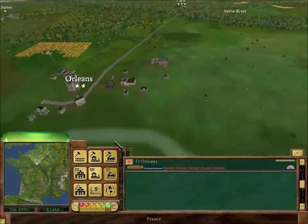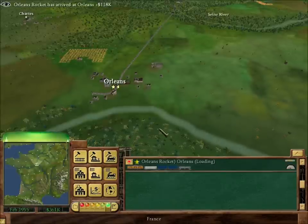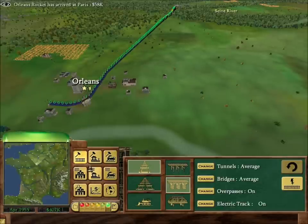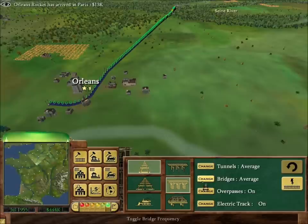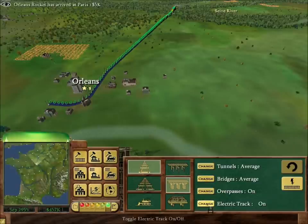I'll show you what happens at first and then that'll be it for part one. Let's take you through the track-building tools. Tunnels: you can set them to never, a lot, medium, or few — we'll do average. Bridges work on the same basis: never — which is just stupid because you've got to have bridges — a lot, average, or very little. Overpass is the same, on or off. Electric track is on or off as well. And this is to undo, but you can only undo what you've just laid down — I can't undo any further than what I did before.